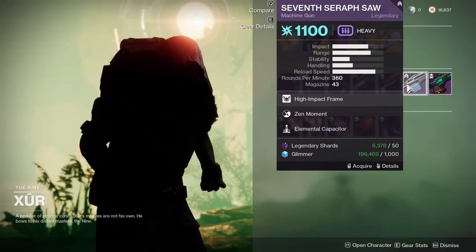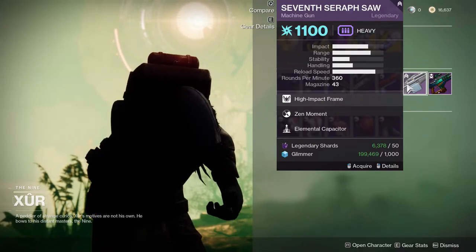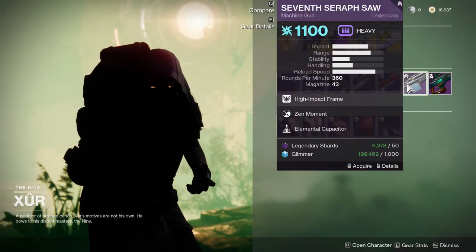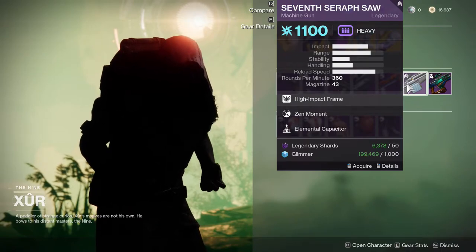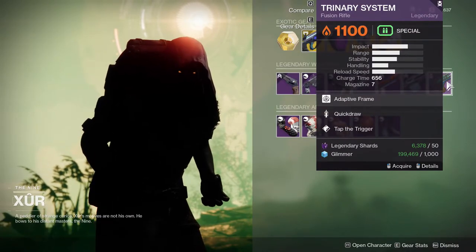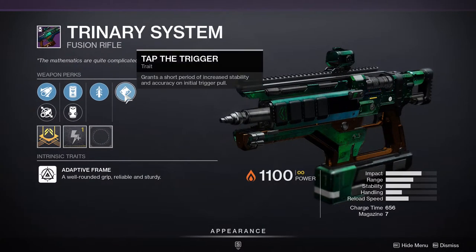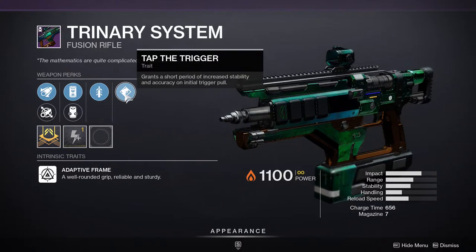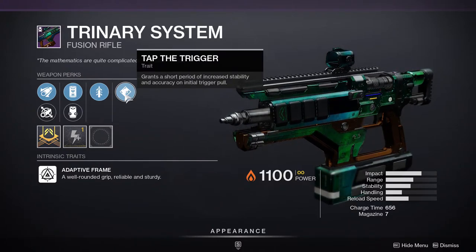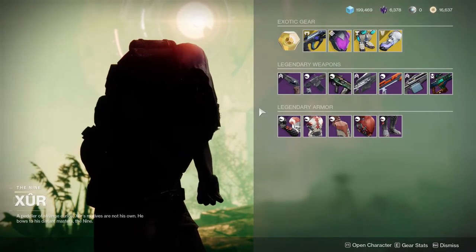Seven Seraph Saw — the only reason I would recommend this, even though it has Zen Moment and Elemental Capacitor, is if you want to do the Warmind build and don't have a Seven Seraph Saw. And the Trinary System with Quickdraw and Tap to Trigger, which is interesting — it has a charge time, but it does increase stability. I'm probably going to buy it just to check it out.